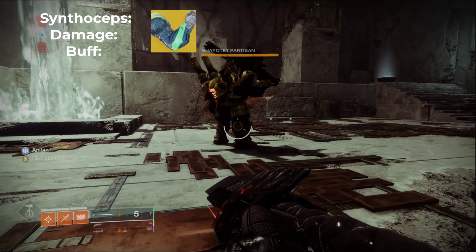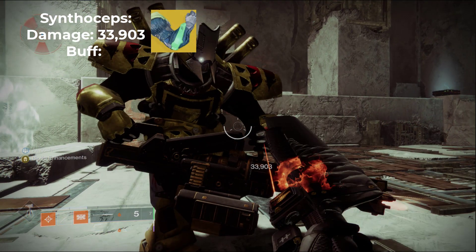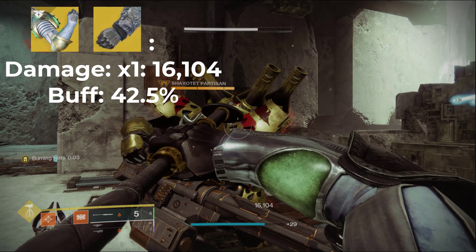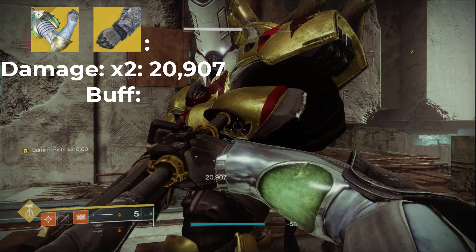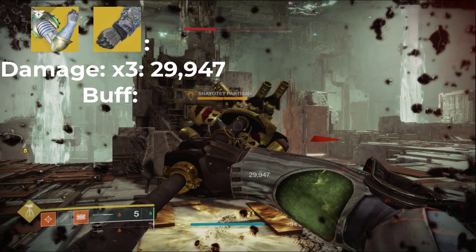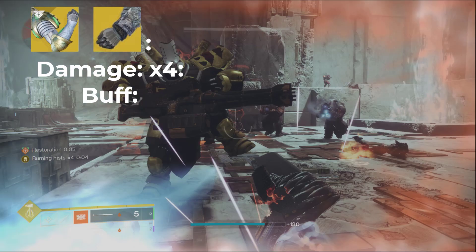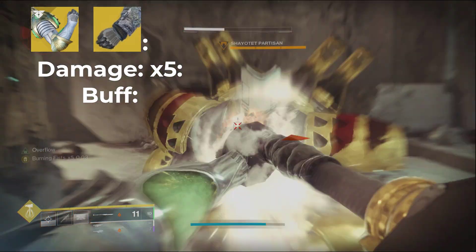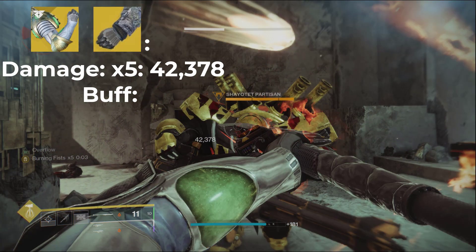Going to exotics, we got Synthoceps coming at 33,903 damage, which is a 200% damage buff. Winter's Guile and Wyrm God's Crest both do the exact same thing. At one stack we got 16,104, which is a 42.5% damage increase. At two stacks, 22,907 which is an 85% damage increase. At three stacks, 29,497 which is a 161% damage increase. At four stacks, 36,163 which is a 220% damage increase. And at five stacks, 42,378 which is a 275% damage increase.